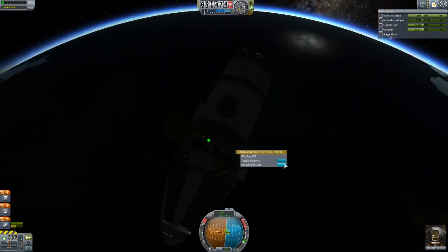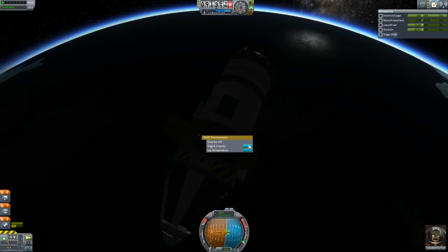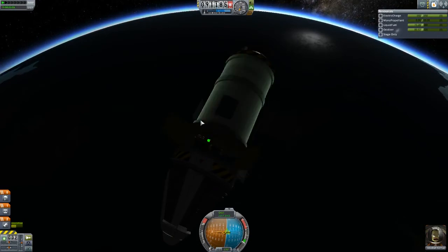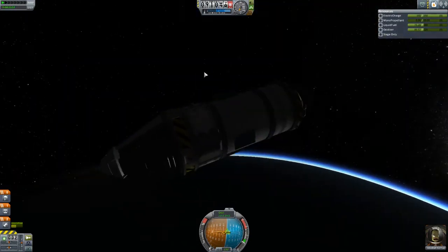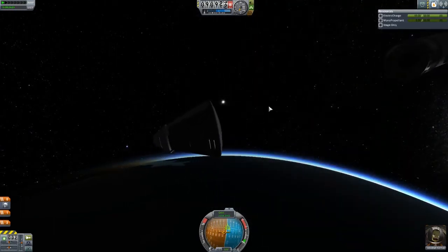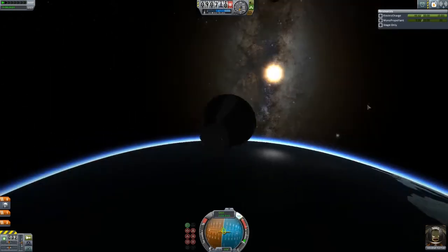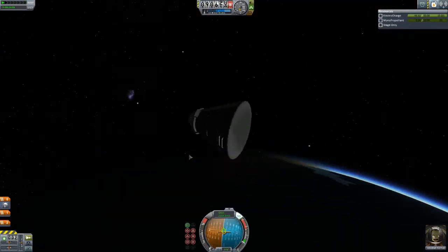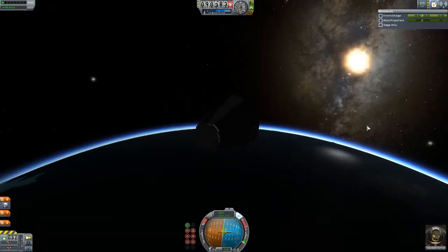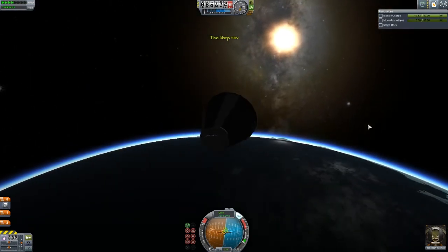We can open up to do science as well — right click science, log the gravity data. We're playing in sandbox mode so none of this matters, we don't get any science. So since we have no science to worry about, let's go ahead and decouple. My battery power is gone — if I have SAS on, I will be draining battery and I have no solar panels. Also note that I do not have a heat shield, but because I chose the MK1 command pod, I don't need a heat shield for re-entry heat.